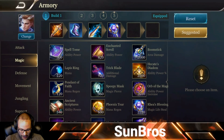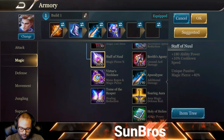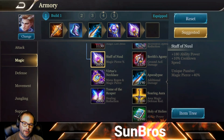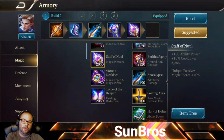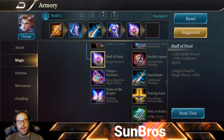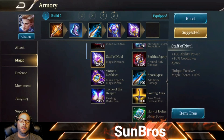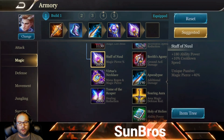Next item is Staff of Null. It gives 180 ability power and 10% CDR, bringing us to a full 40% cooldown reduction. The key is the unique passive magic pierce: Darcy wants to be able to deal damage to everyone, and if anyone is building magic resistance — tanks, CC-heavy heroes — this shreds through them. Combined with 75 magic pierce from the boots and 40% from Staff of Null, we're going to be shredding through anyone regardless of how they build.